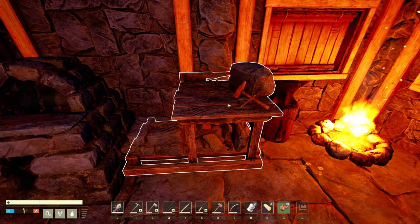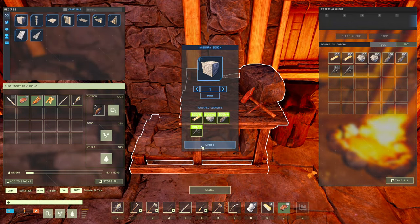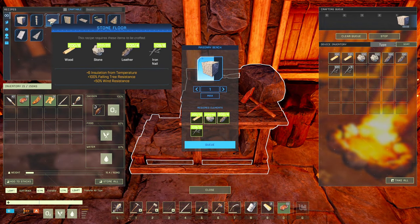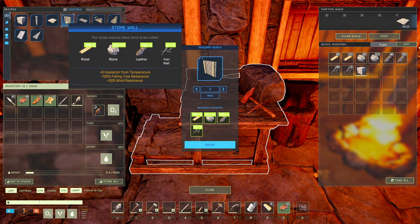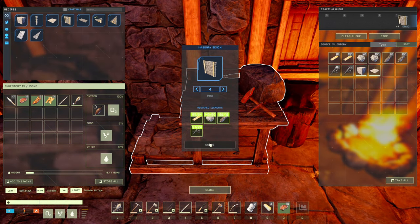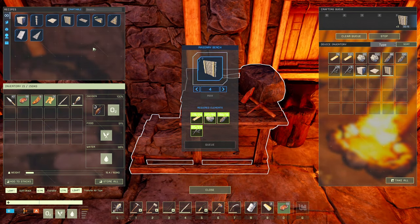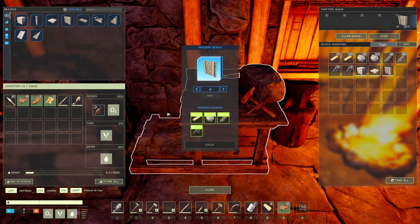We'll take one frame, one of the floors so we can use it as a roof, and obviously we need four walls. Other than that, that's all we need - we don't need anything else. We'll let that do what it needs to do and bring that with us.